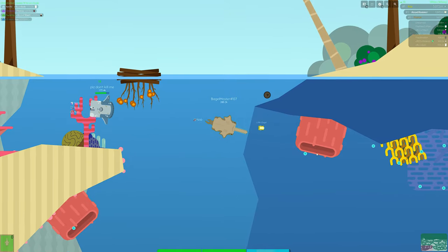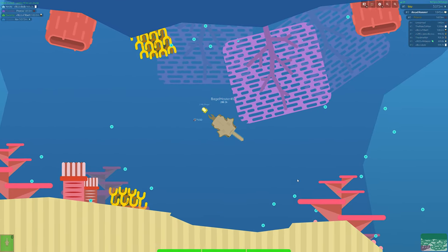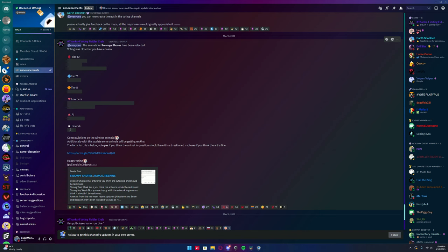Now the voting has finished. The final results are: for the rework it's the hippo — everyone kind of saw that coming, the giant soft shell turtle didn't really stand a chance. For the AI the whip spider was added. For the low tiers it was the platypus as a tier 5 — which was re-tiered after a re-vote — and the fiddler crab as a tier 3. Tier 8 was capybara, everyone saw that. Tier 9 is the lungfish. The three tier 10s are the giant catfish, the arapaima, and the giant freshwater stingray.